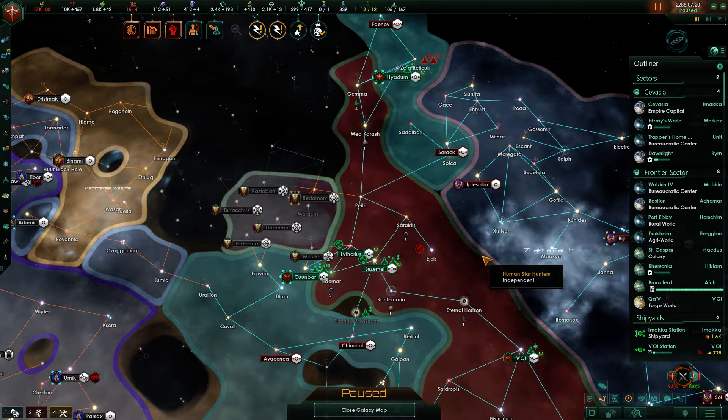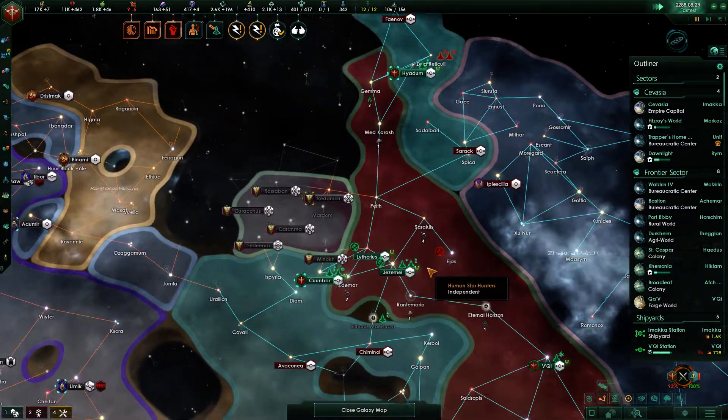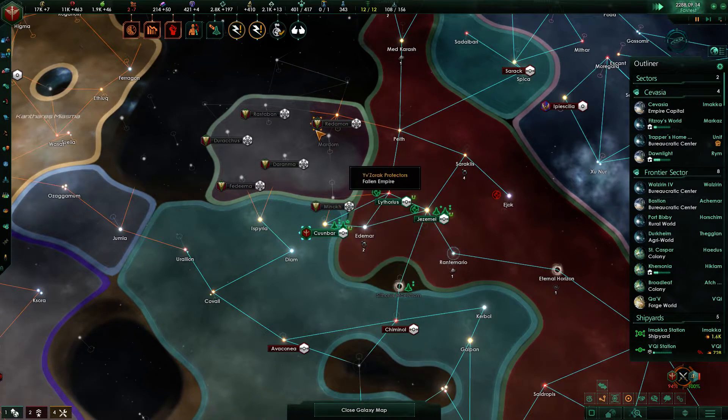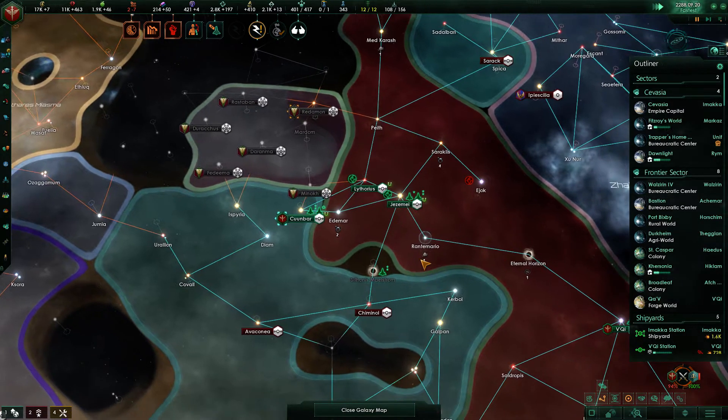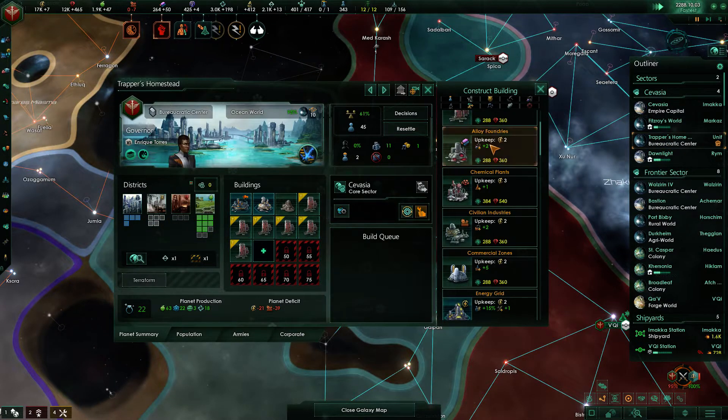Welcome back to the Human Star Hunters. We are still dealing with our first Xeno conquest, and as you might remember, it's going fine. We have gained some Gaia planets which we cannot actually colonize because of the Fallen Empire being a possessive battle.